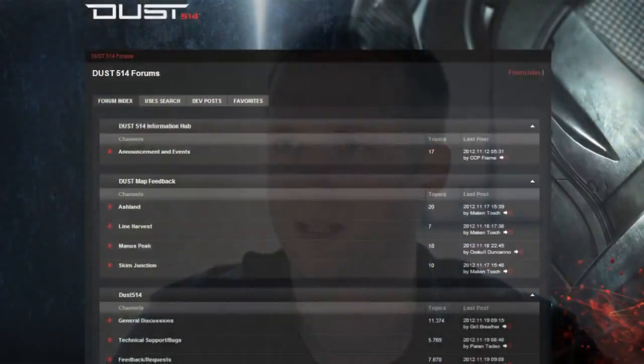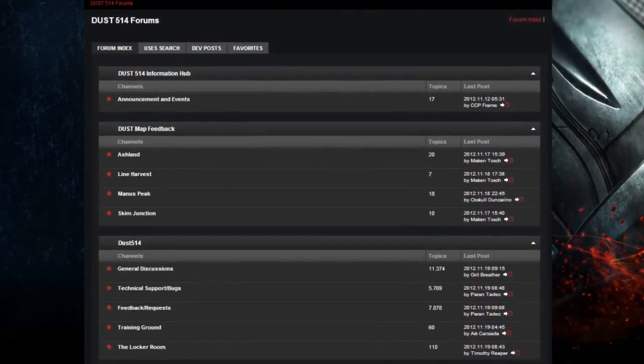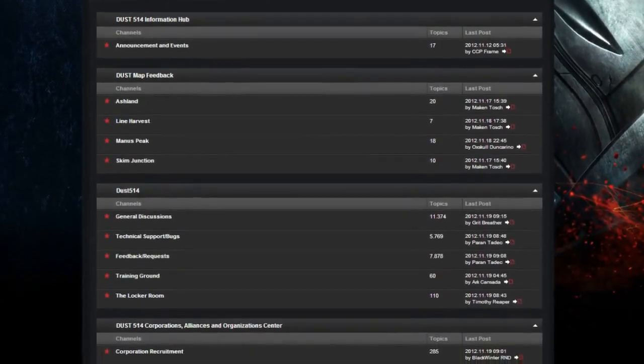The great thing about Dust514 is that we're never really finished making it. It's an online-only free-to-play game for the PlayStation 3 — we're able to continually add new expansions, new content, and new features. Part of this is getting feedback from our players to figure out what ways we can support them and enhance their experience. We're looking at adding new vehicle variants, new vehicle classes, and even mechs in the future.